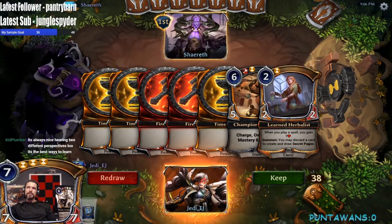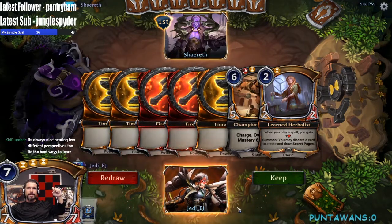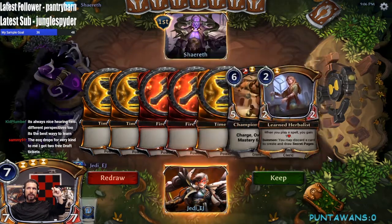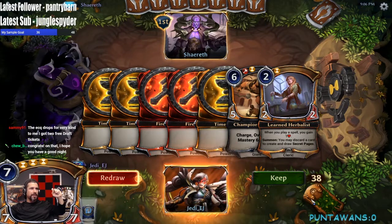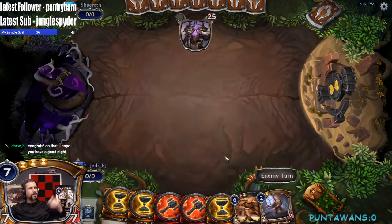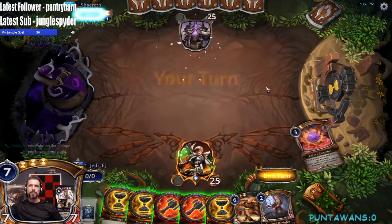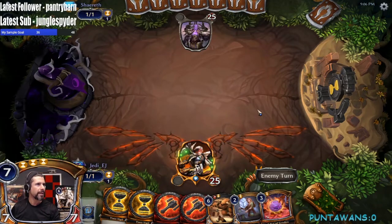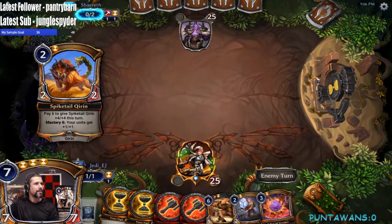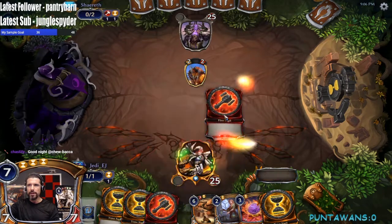I really don't like this hand but we can pitch a power to ramp. I typically don't like keeping five power hands. The fact that we can pitch a power to ramp a little bit means it's really a four-power hand — we'll see what happens. It could blow up in my face but we'll see. The ECQ was very kind to me — I got two free draft tickets. All right, Chewbacca be safe getting home friend — hopefully I'll see you when you get home.